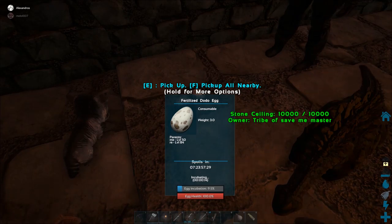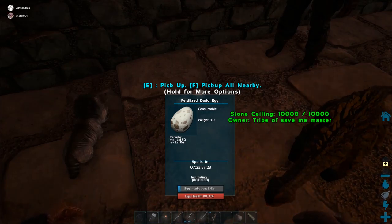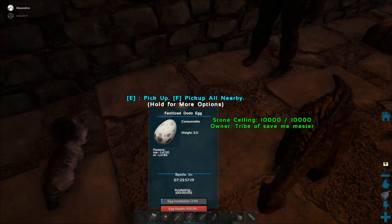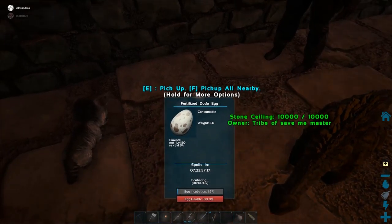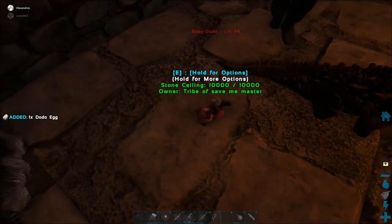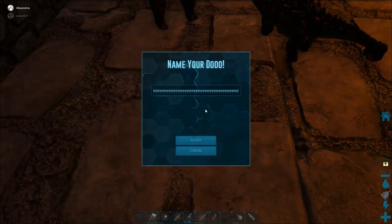It doesn't matter — one will hatch, the other won't. In 15, 14, 13, 12, 11 seconds. By the way, you're probably going to have to hand-feed this thing for a while. Yeah, you're gonna have to hand-feed it because it's not smart enough or high enough level to eat on its own. How do I hand-feed it? Claim the baby dodo — quick, imprint!